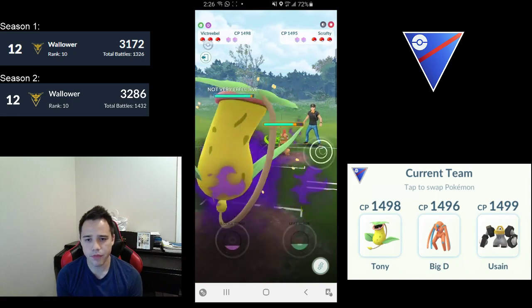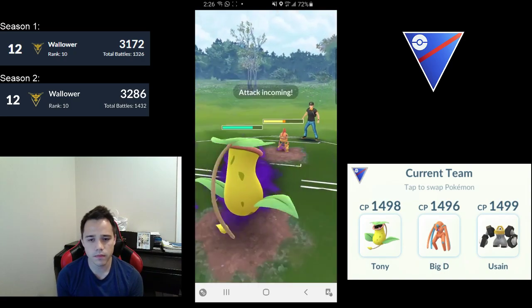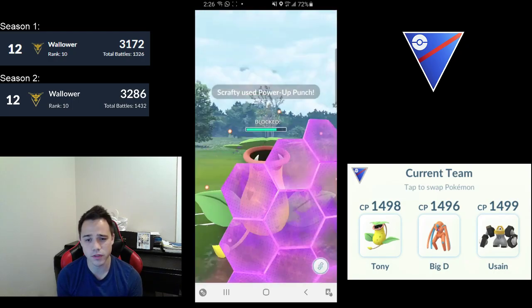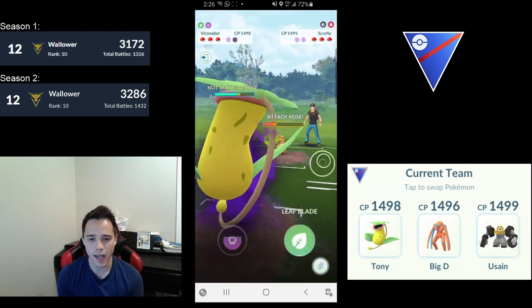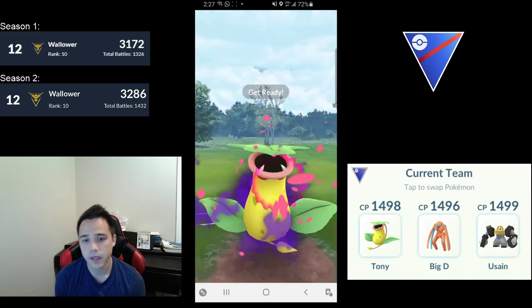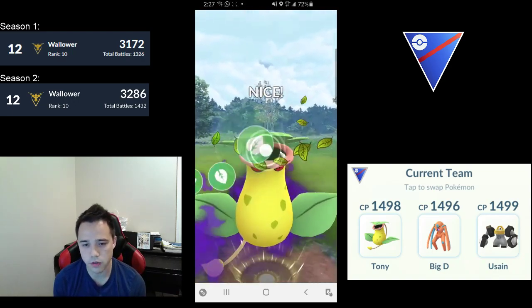Second game — we have a Scrafty. This is a Power-Up Punch lead, which is interesting. If they throw a Power-Up Punch, they still can't get to a Foul Play right away, so that's why most Scrafties throw Foul Play first.